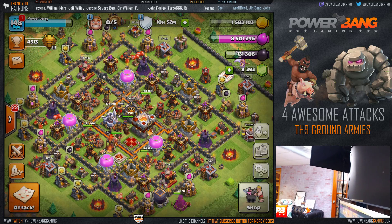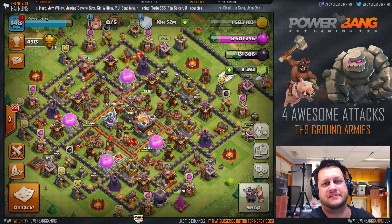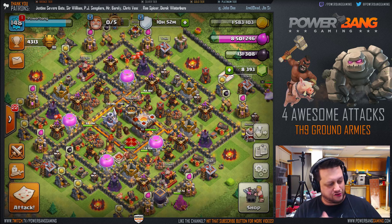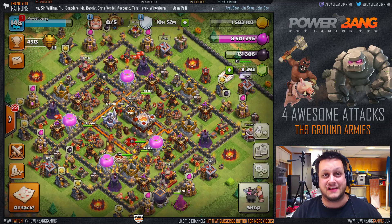Mrs. PB actually put up a brick wall — check that out, not too bad. Anyways, nice work. We're gonna go ahead and get into the raids today. We've got four Town Hall 9 attacks for you to show. They're gonna be ground armies, mixing it up a little bit from the air stuff that you've been seeing. Stay tuned.